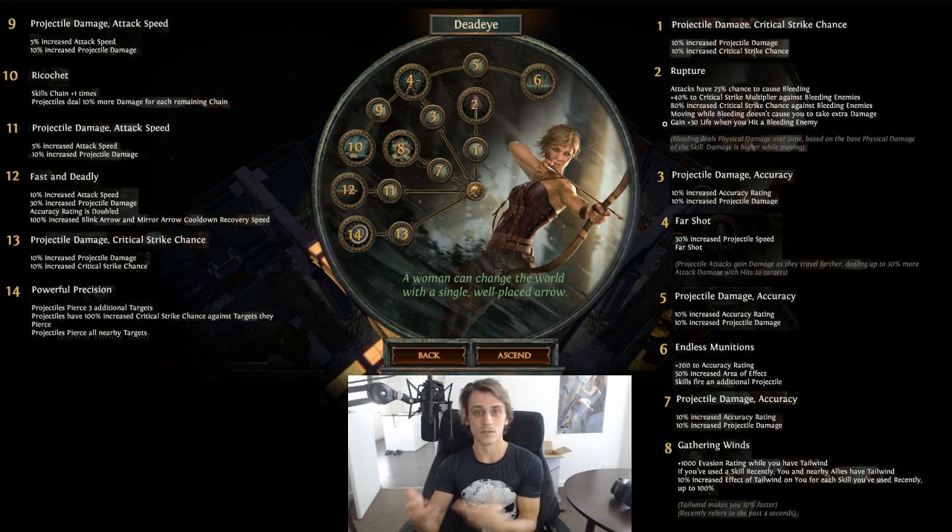100% increased Blink Arrow and Mirror Arrow cooldown recovery speed is a great quality of life addition. Blink Arrow is a good travel tool for bow characters, and having that cooldown halved should make playing a Deadeye with a bow really fun - blinking around and using evasive maneuvers. I'm fairly excited to take both Gathering Winds and Fast and Deadly; those two look like staples in any Deadeye bow build.